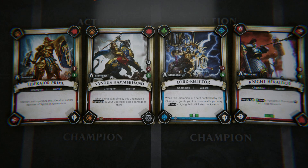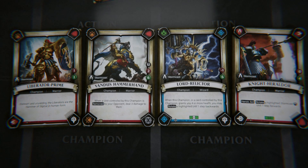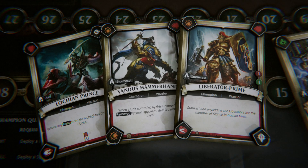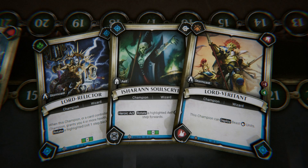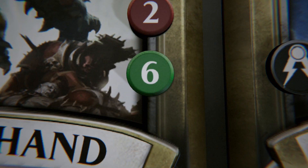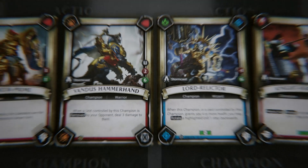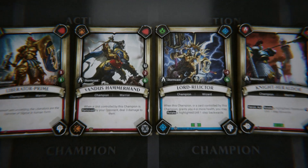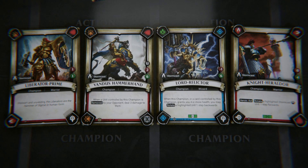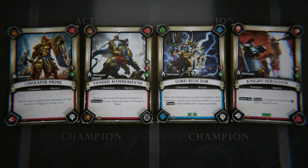Champions form the backbone of any army, and will be present on the battlefield throughout the game. These come in three types: Warriors, Wizards, and Warrior Wizards. When choosing your Champions, their cost can be seen inside the green circle, and their total must be no more than 20 points. Unique Champions are marked with this symbol, and may appear only once in any army. All other Champions may not appear more than twice.